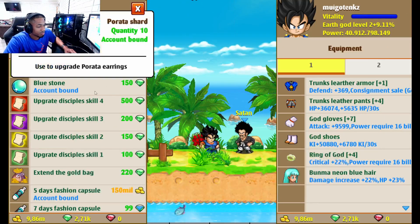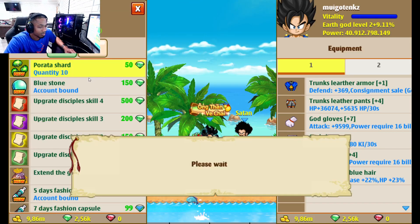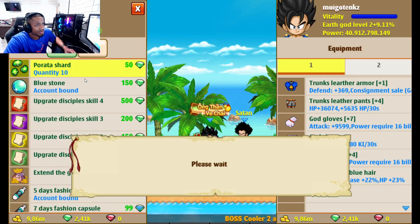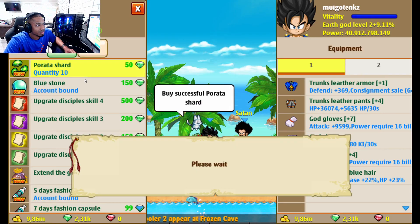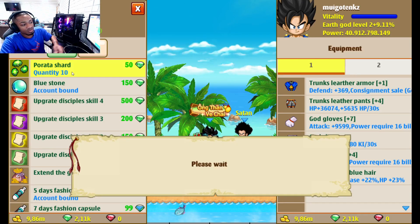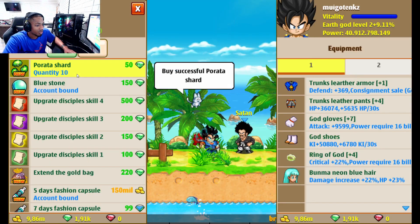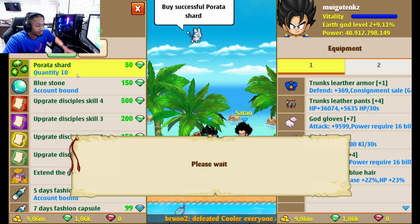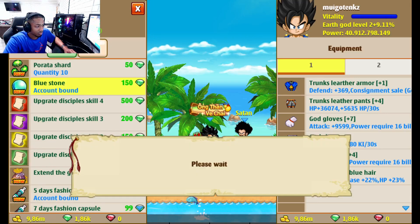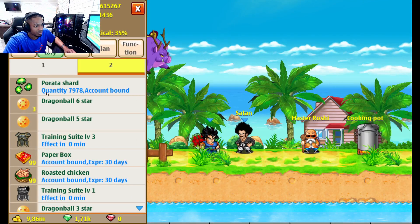So let's go ahead and buy these. You can get 20 of these — that's about 1,000 gems for a full 20, so that's 200 altogether. I'll buy this too, because I'm going to need that later. So there's that. I'm going to set this account up to farm.